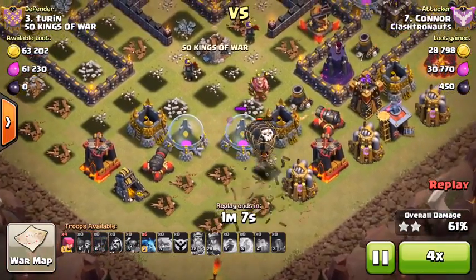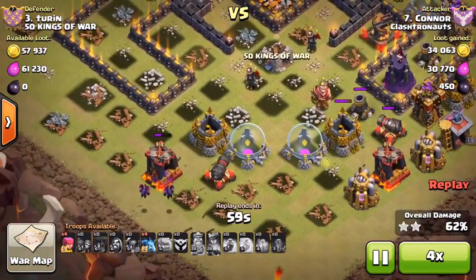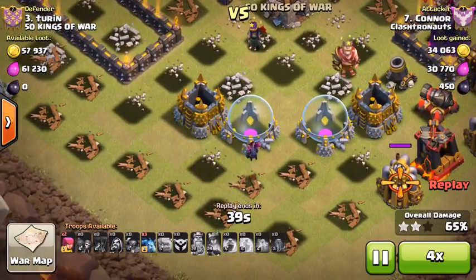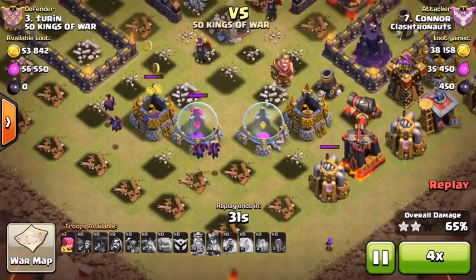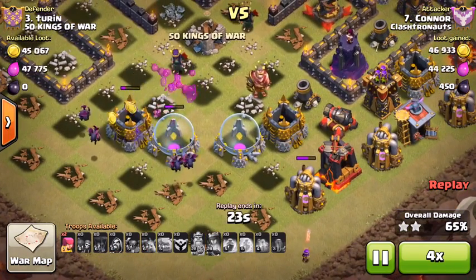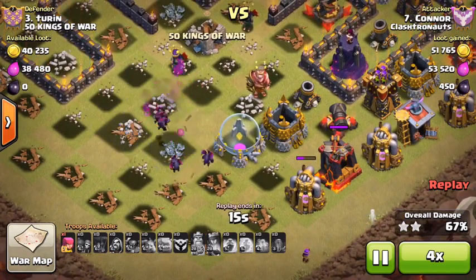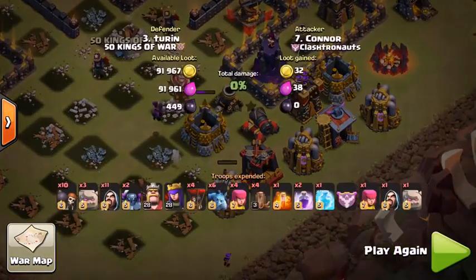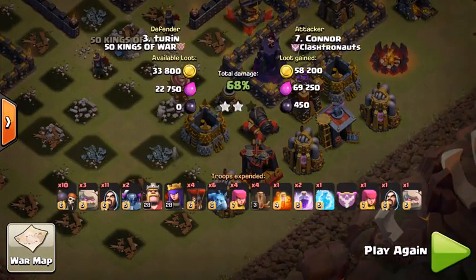I'm not sure exactly why they don't do that. 500,000 per wall isn't super cheap, but sitting there with full elixir storages is so depressing and it just extends the grind at Town Hall 8. I'm currently on Town Hall 8 on one of my accounts, and I remember the same struggle on two other accounts. It's one of those weird balance points in the game I've never truly understood.